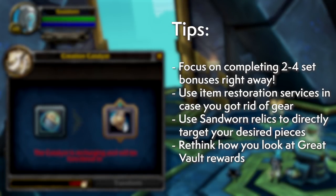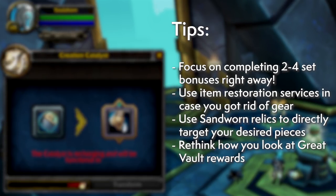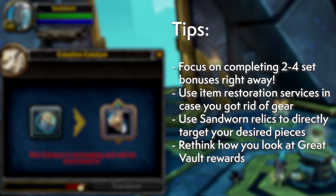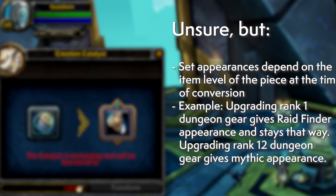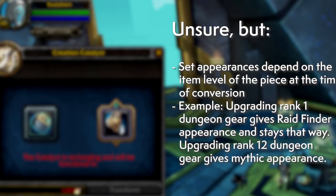Hopefully you've been saving a number of high-level pieces which you can turn into tier pieces right away. The most likely strategy to adopt is to complete your two or four piece bonus if you haven't yet. If you don't have the right piece, consider buying a piece of Sandborn gear at least to get you by for now. Depending on your spec, completing a set bonus will do a lot more for your performance than a little bit less item level. Don't forget to check your Great Vault — check for gear candidates first before running to the Catalyst. We can't confirm this until it goes live, but there are strong indications that depending on the item level of gear when it's plugged into the Creation Catalyst, the appearance will look different. Turning a low-level Mythic Dungeon piece into your class set should get you the Raid Finder tint, while turning an item level 278 version of dungeon gear should get you the Mythic tint.